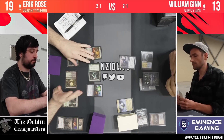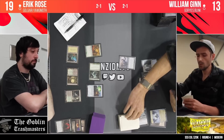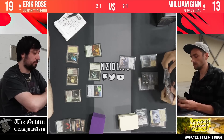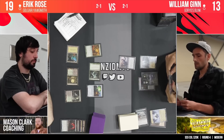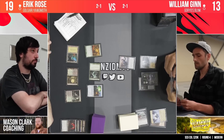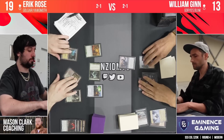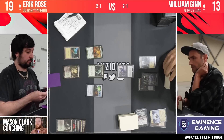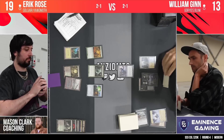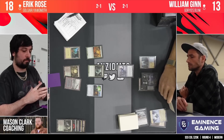Remember, ladies and gentlemen, you do need to support everybody that's supporting these streams. If we don't support them, they can't support these streams, and we don't get live paper magic to watch. And that is what we all want. This game in itself has been amazing. If you don't like ads, it is September on Twitch — 30% off all your subscriptions. If you have Amazon Prime, you get one free. Just Google how to link your Twitch account to Amazon Prime and it's two clicks. No play for William, just passing the turn back to Eric Rose. Topdeck — decides to fetch, hoping for a Cauldron or a Grist. Here comes up an old Swamp.